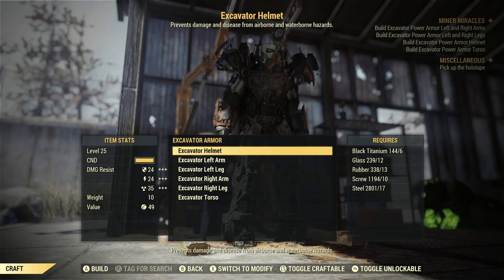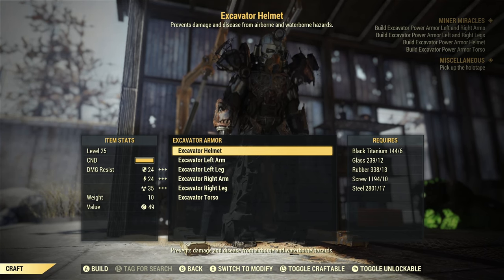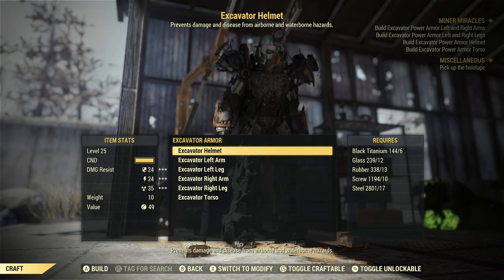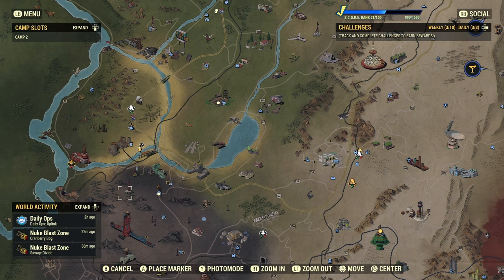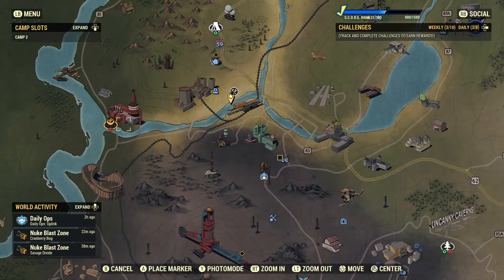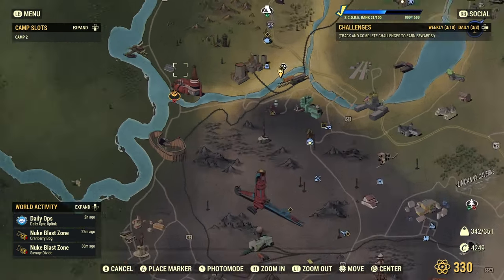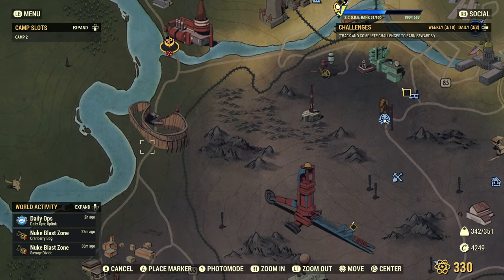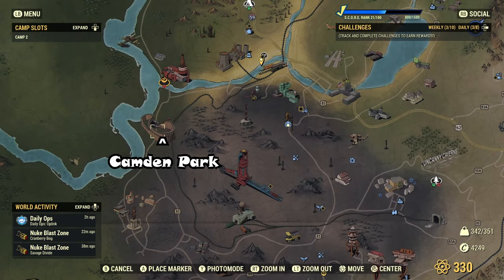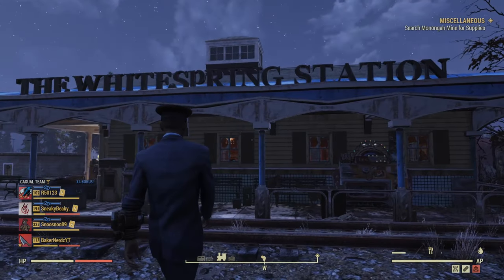You'll probably get the most black titanium at Uranium Fever by far. For glass, you can get it from any bottle or anything laying around — glass is pretty common in general loot. If you are low on glass, you can go to the Nuka-Cola Power Plant, which is west of Poseidon, or Camden Park — the roller coaster — which is also west of the Ash Heap. Both have plenty of bottles laying around.